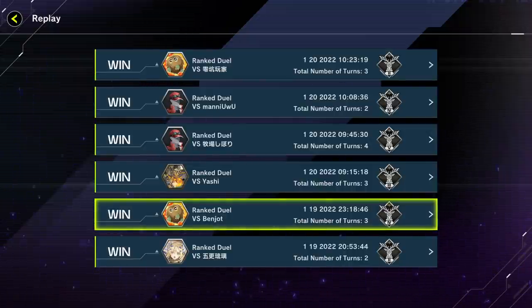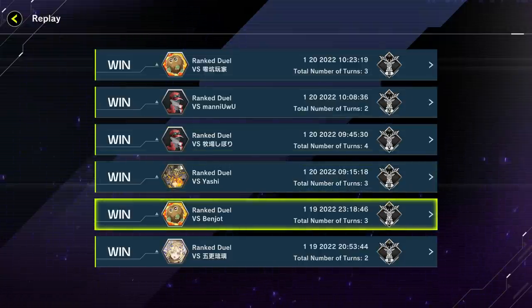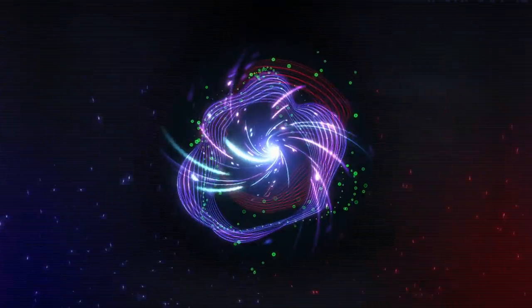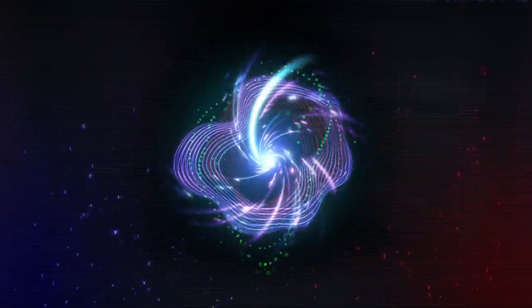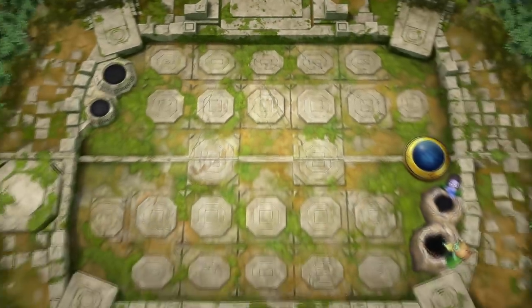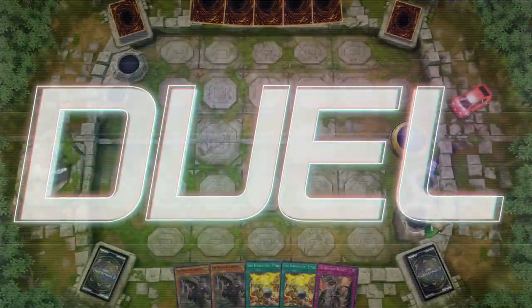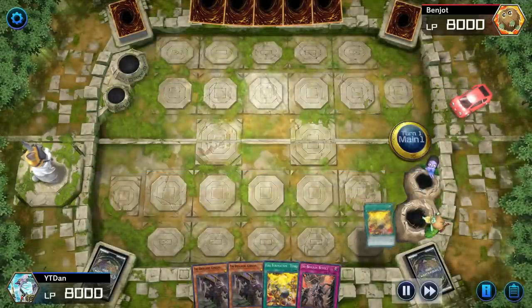Very good cleaning them up on the second turn. Now what do we do going first? Going first means we set up our board pretty nicely and they couldn't get around our play. Let's see what type of boards we set up on the first turn where our opponent was so jammed up they just couldn't get past it — that's the power of Gladiator Beast, setting up these impossible boards and making our opponents cry.